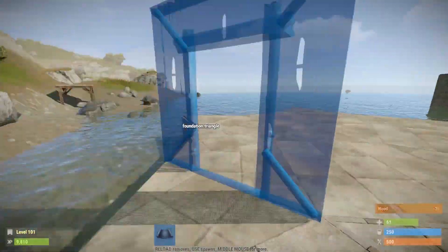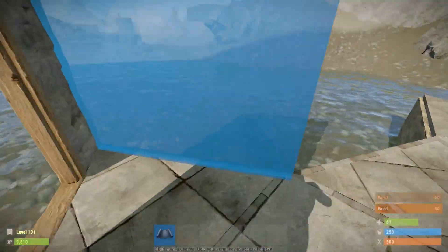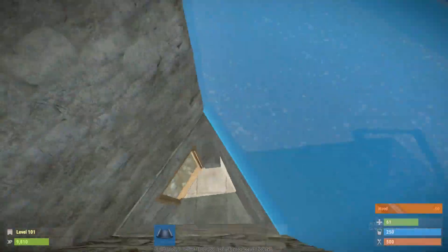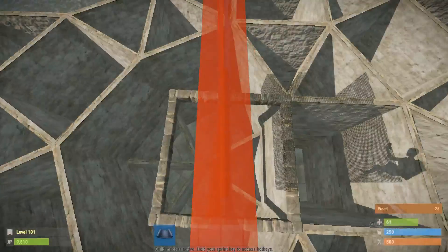Once you're done with the actual foundations, start placing the three doorway entrances on the triangle foundations, and begin your honeycomb into the second floor. From there, place your ladder hatches - you have to place the ladder hatches before you build up the honeycomb right below them.